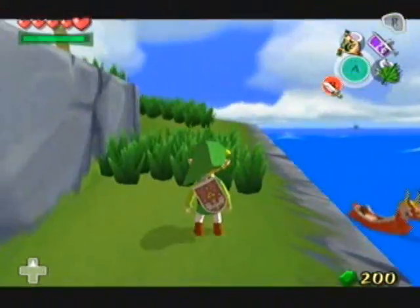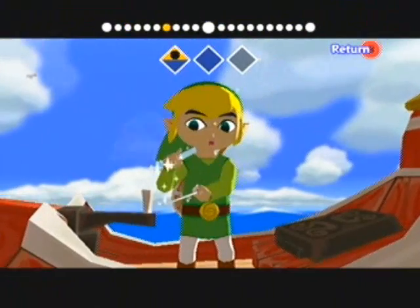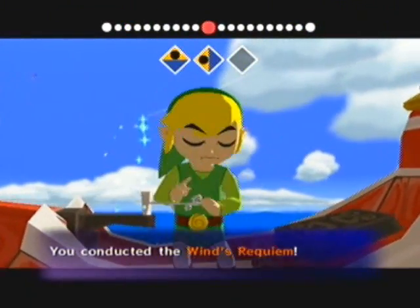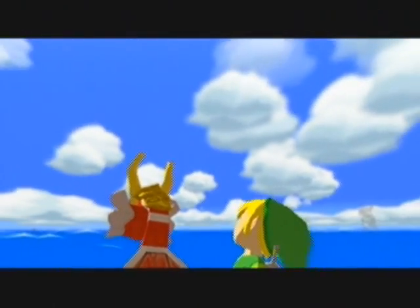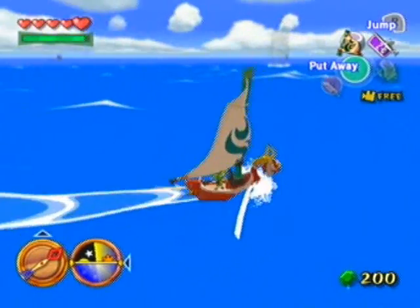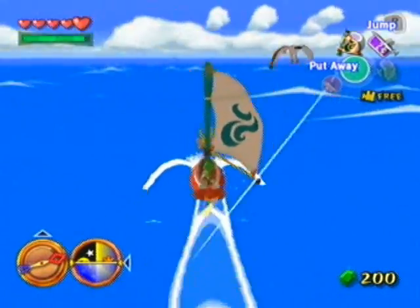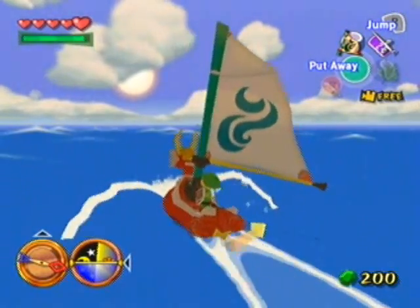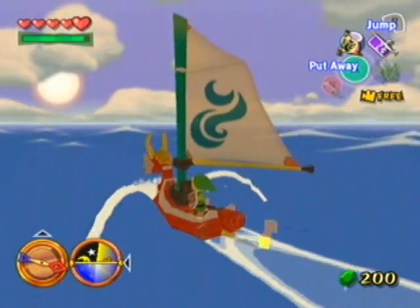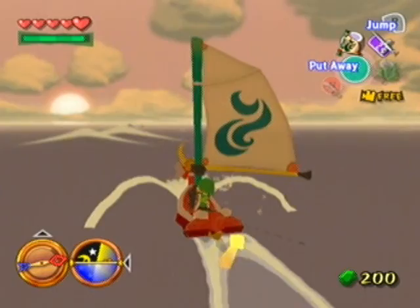Where did I park my boat? There he is, hiding behind this wall. I'm pretty sure that the big octo in this square, signified by all those seagulls, has 200 rupees — and that would not be beneficial to me at all right now since my wallet is full. I could take out that big octo now that I have the boomerang, but I really don't think it's worthwhile, because I'm pretty sure that's an 8-eyed octo, and only the 12-eyed ones give you heart pieces.